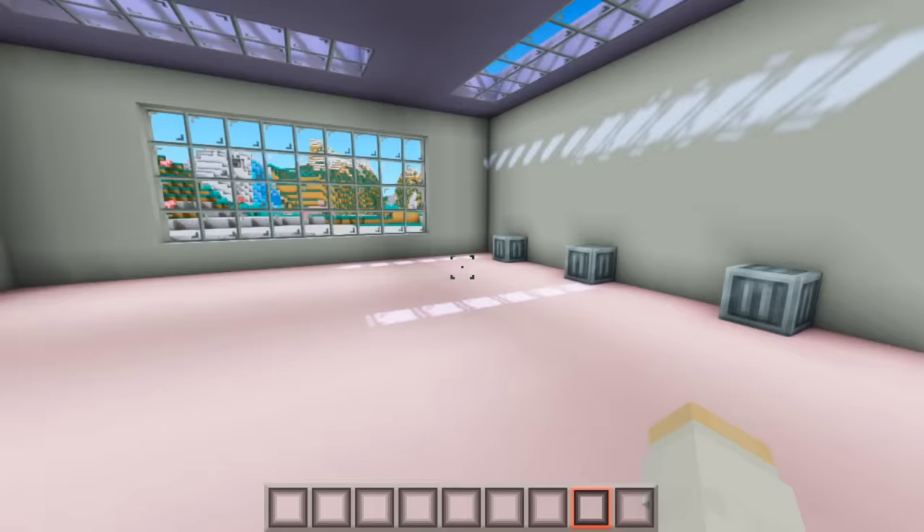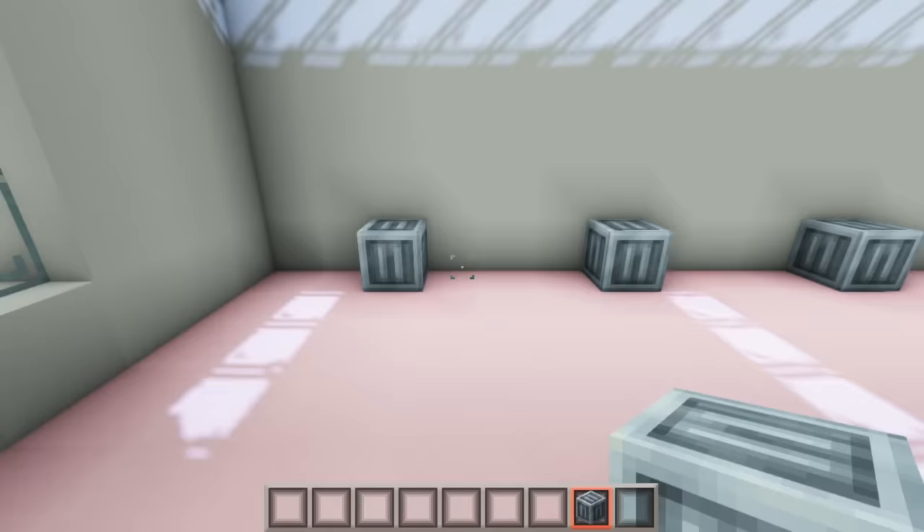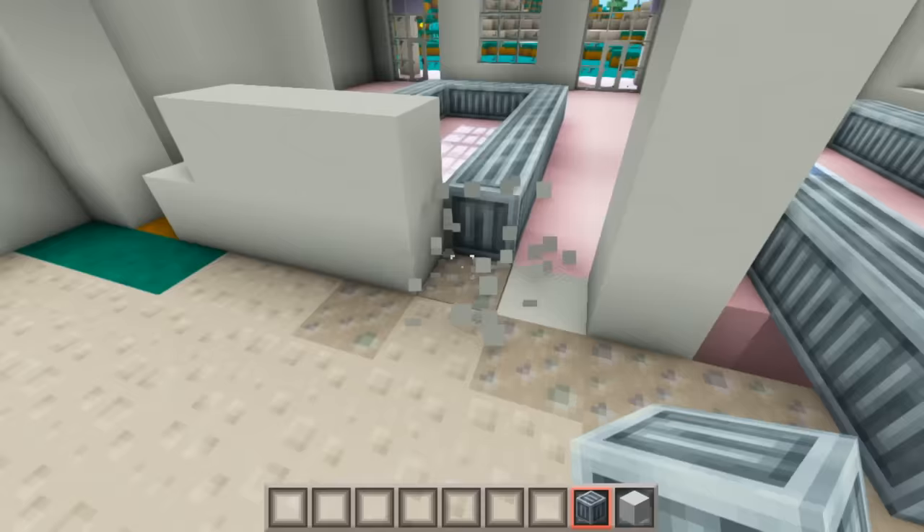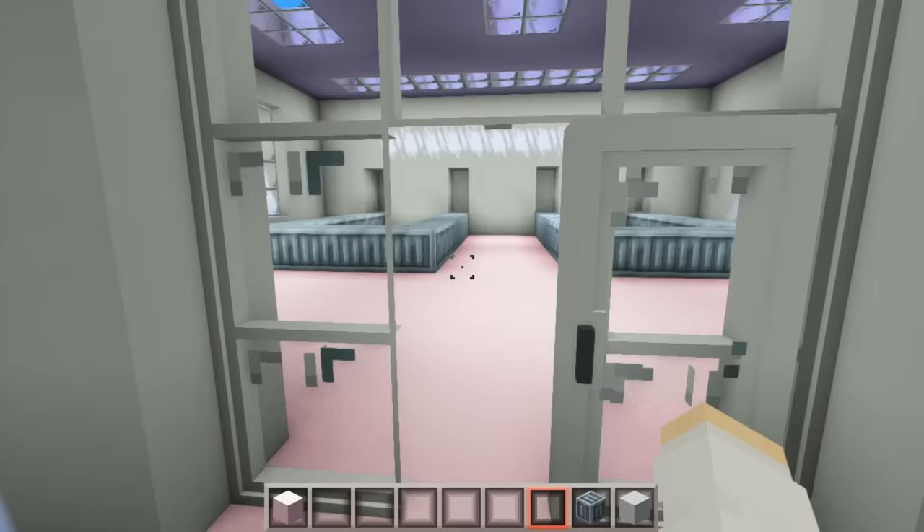Over on this side we can start doing the baggage claim area. I want to use the conveyor belt blocks to do a little U-shape. I actually want to make them loop around, so let's break this wall open a little bit and bring this around the back side of the wall so the track is kind of connected. I'm going to break some blocks to place some redstone torches, and then we can add some minecarts with chests so it looks like luggage is coming out. I added another layer of blocks around the track and a purple wall in the middle to separate the spaces. Now let's add some signs — this can be baggage claim number one, and this can be baggage claim number two.